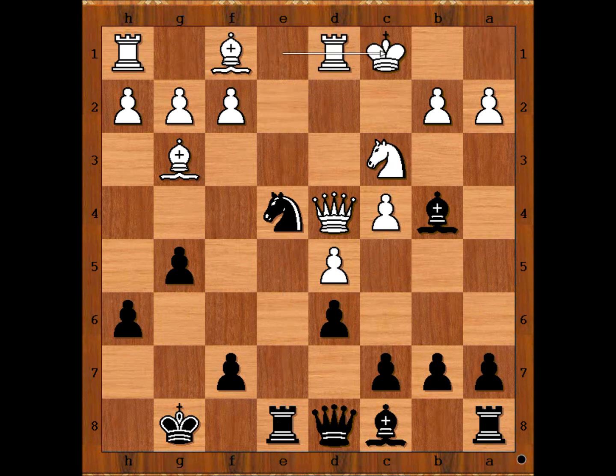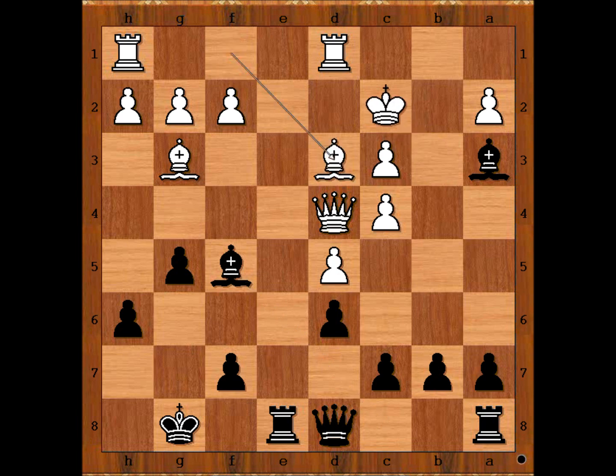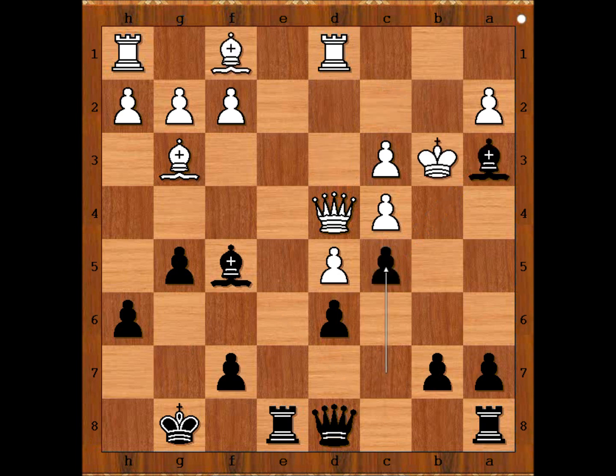So Gonzalez castled queenside. But now knight takes knight, wrecking the pawn structure around the white king. Pawn takes knight. Bishop to a3, check. King to c2. Bishop to a5, check — developing the bishop with tempo. King to b3. If bishop to d3, then bishop to c5 is very unpleasant. So we have king to b3, c5, daring white to capture the pawn.